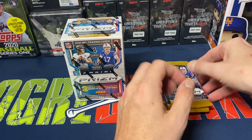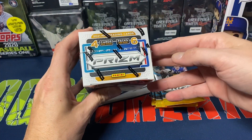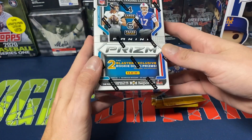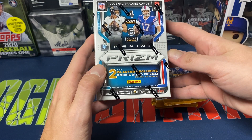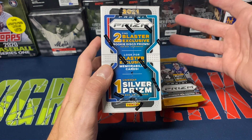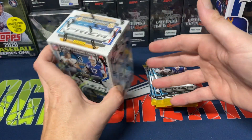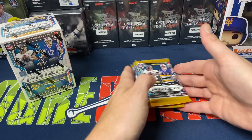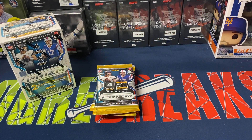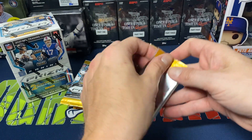I haven't opened up any of the packs yet or anything like that. Each box has six packs, four cards per pack. We're looking for two blaster exclusive rookie Disco Prisms, blaster exclusive memorabilia cards, and we should get one silver Prism on average as well. I'm hoping to get at least one or maybe two rookie quarterback pulls.